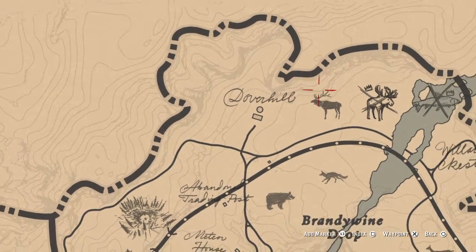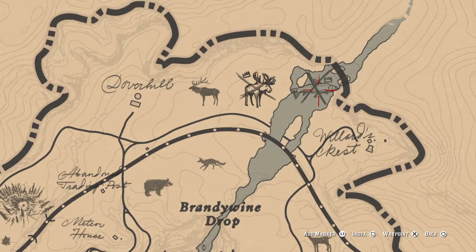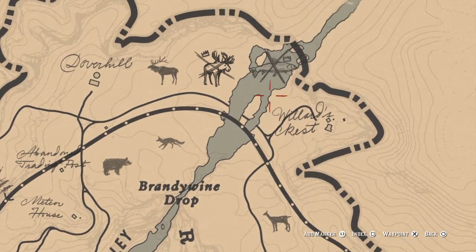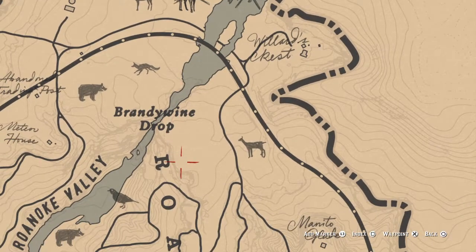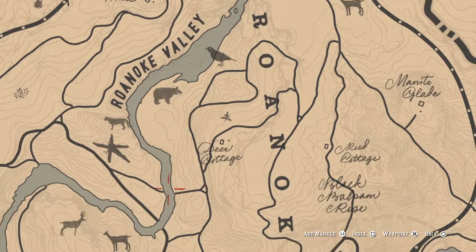There's your legendary moose, and there's the legendary steelhead trout — I believe that's the steelhead location. There are also some interesting encounters you'll get around chapter six up here as well if you're interested in the story.